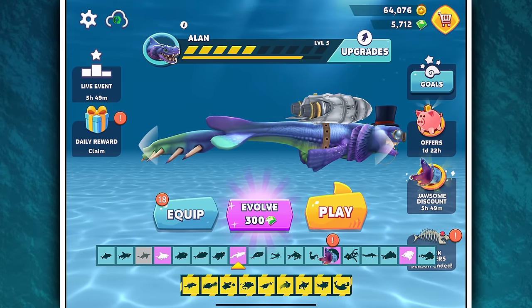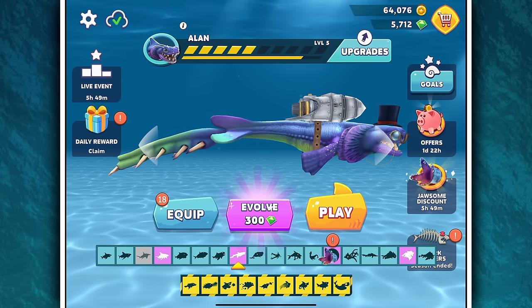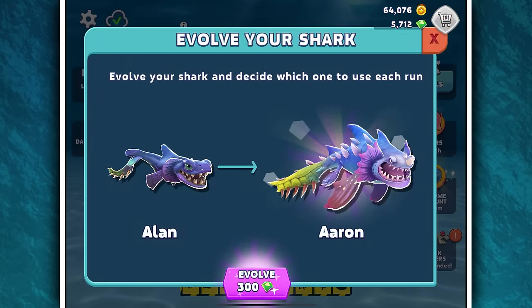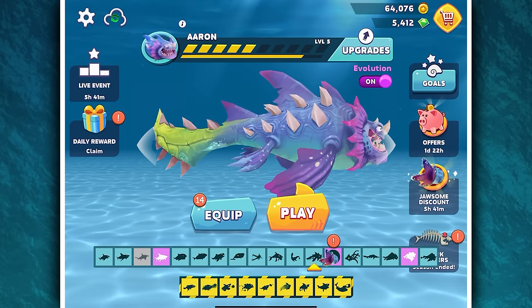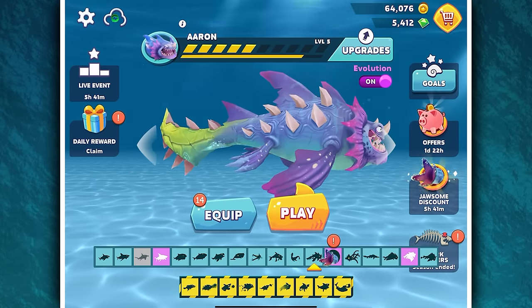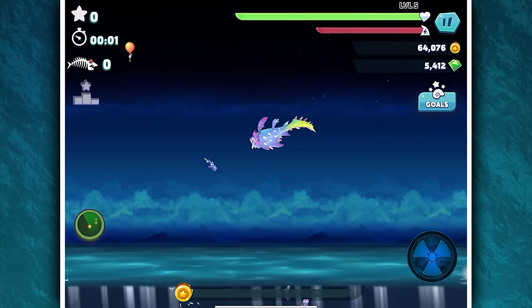Our next one we're going to look at is Alan. If you don't want to spend the 300 gems, just wait for a special deal. Let's evolve to Aaron, depending on how you want to say it. We can equip stuff, but we'll just take everything off because look at it — it's gorgeous. We'll play it as is. I don't want any power-ups, thank you very much.